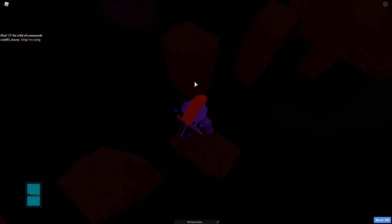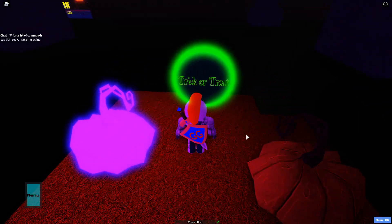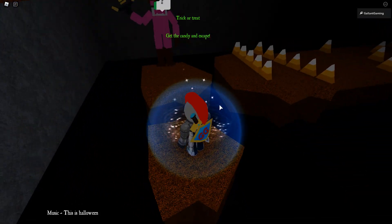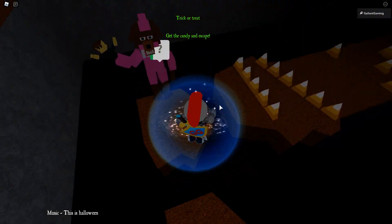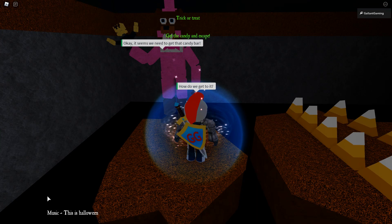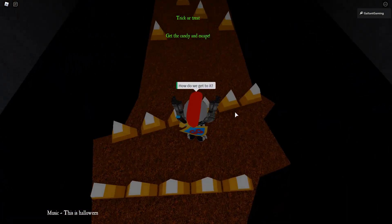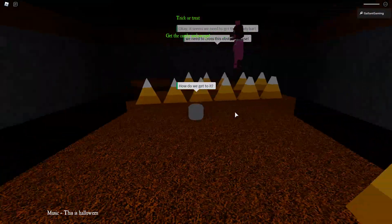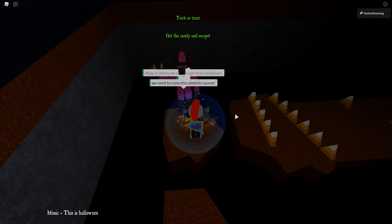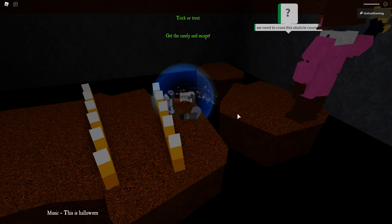I'll start on the left and do this little parkour area — Trick or Treat! Let's touch it and see what happens. I've never done this so I have no idea what I'm supposed to do. It seems we need to get that candy bar. Oh, I already messed up.